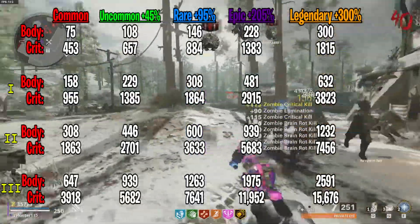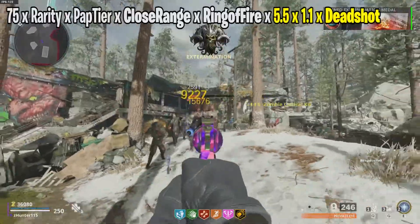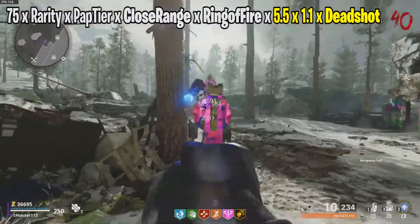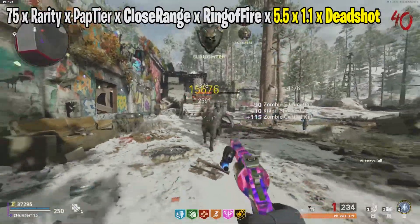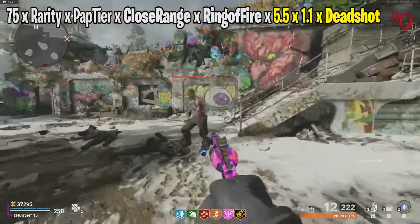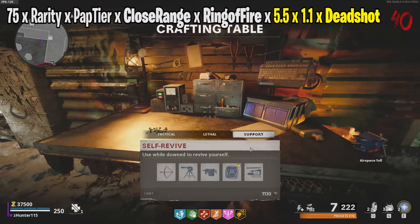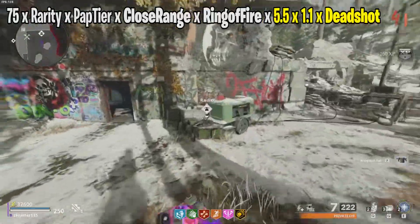And now for the damage formula — yes, it's like math class, but it's better because we're talking about a video game. It's 75 because that's the base damage of the Magnum. 75 multiplied by rarity, multiplied by Pack-a-Punch tier, multiplied by close range, multiplied by Ring of Fire, multiplied by 5.5, multiplied by 1.1, multiplied by Deadshot bonus. Everything in bold is obviously situational, and the yellow text is only included for headshot calculations.